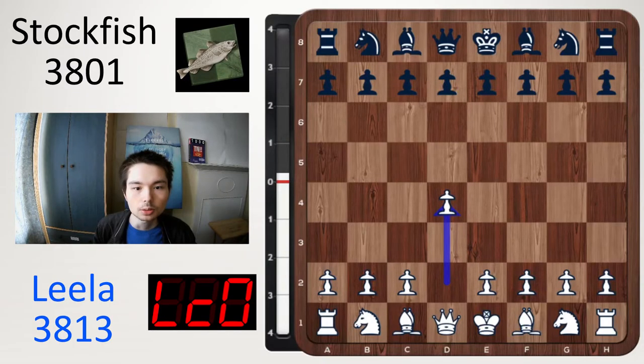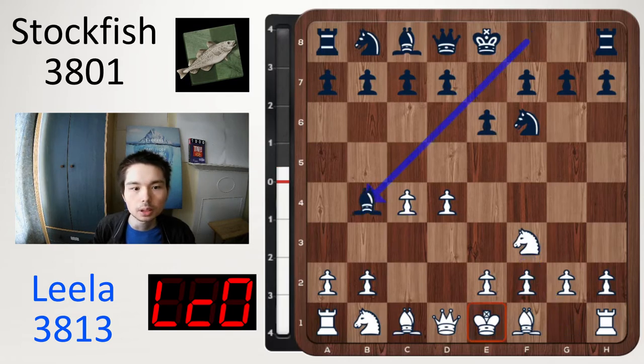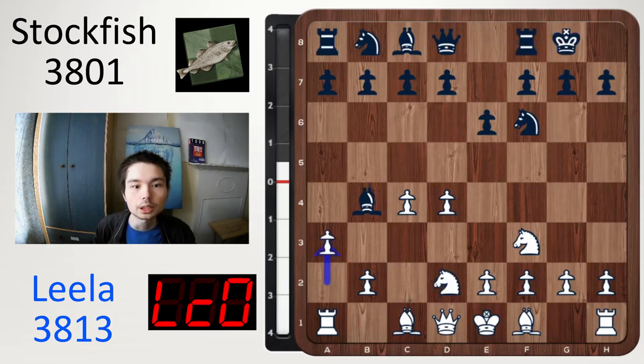D4. Nf6. C4. E6. Nf3. Bb4 check — the Bogo Indian. Today white blocks with the knight rather than the bishop to keep more pieces on the board, so Nd2. Castle. A3, kicking the bishop back to e7.